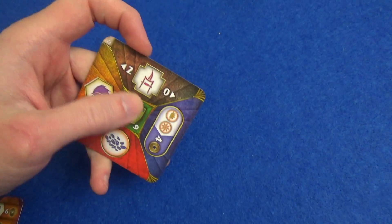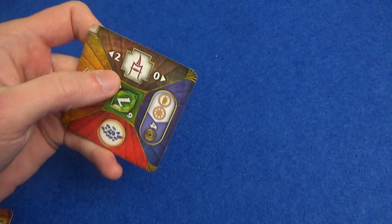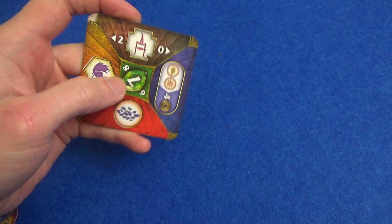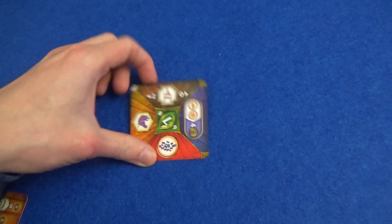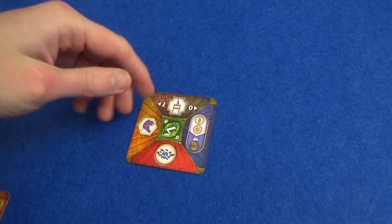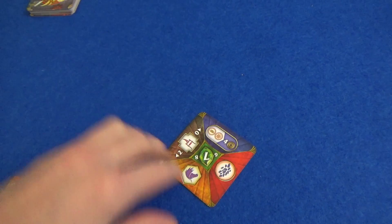You can get weapons, and these are used to sabotage the ships of other players — it's basically going to steal points from players, from the player to your left and the player to your right. In a two-player game we put the cards in stacks of the particular type, and you pick one of the sides, and that's going to be what you'll get at the end of the game.